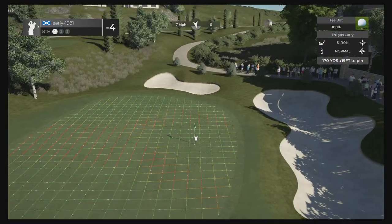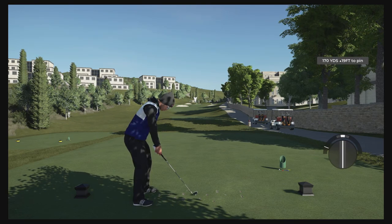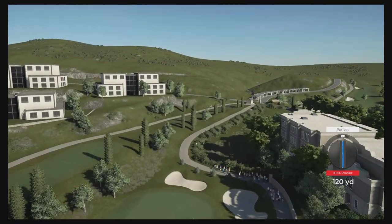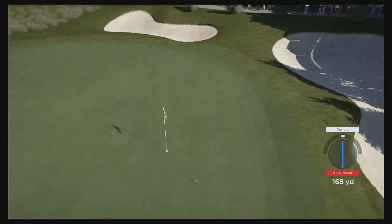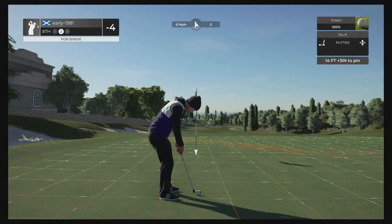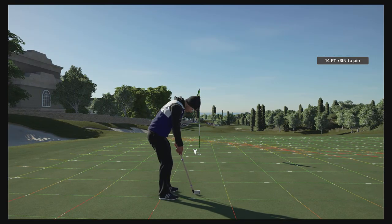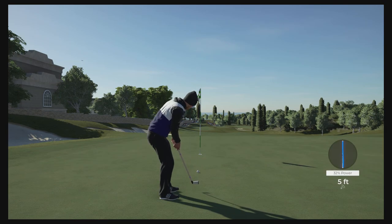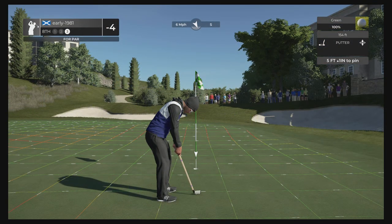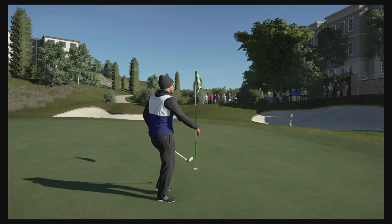Hole eight is another par three — the par threes are fairly lengthy but absolutely spectacular as well as challenging. Four iron should be made for this. Nine mile per hour wind — we get the perfect, couldn't have hit that any better if I tried. We don't quite reach the backstop but we are going to have a good look for birdie from 14 feet out. Certainly a makeable putt, going left edge. That ball turned a lot more than I expected — in all fairness the beads were moving a lot quicker than they showed me on the original read but we do pick up the par.